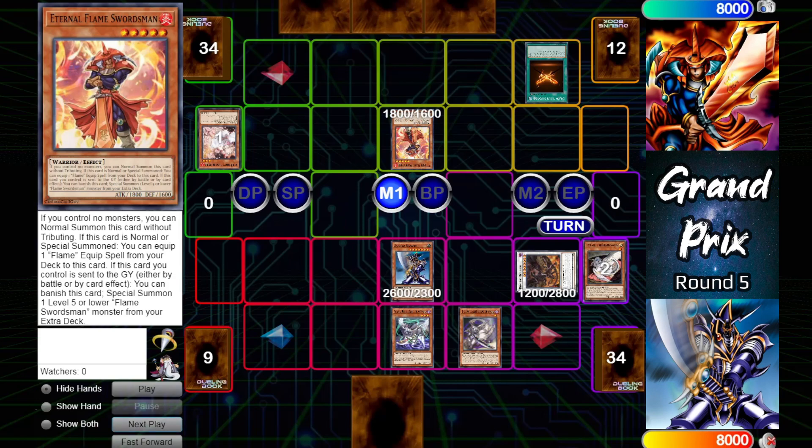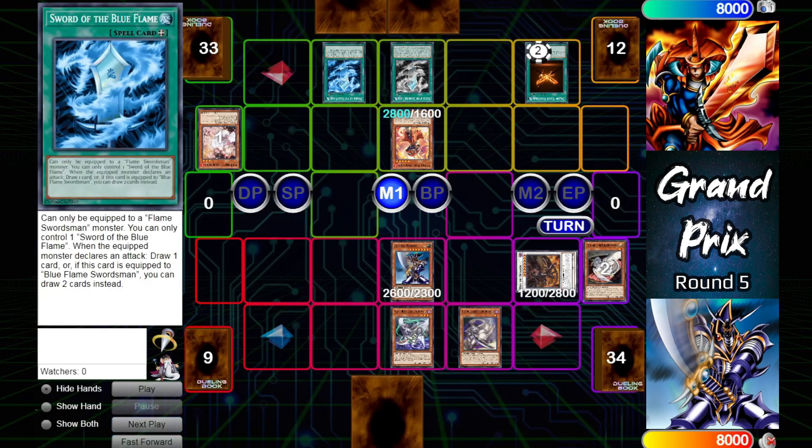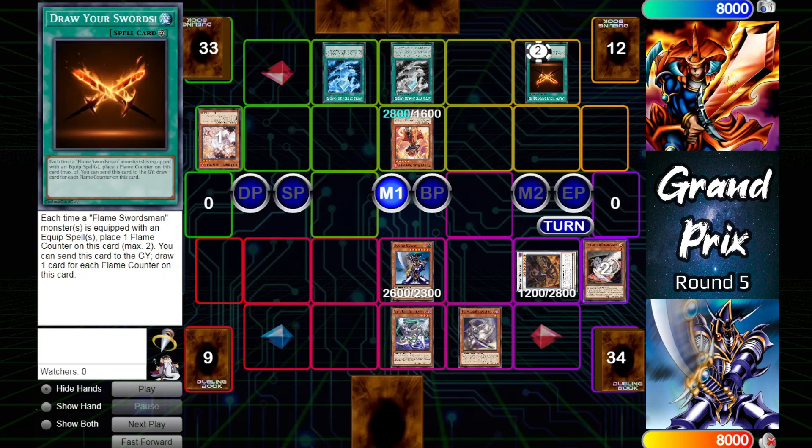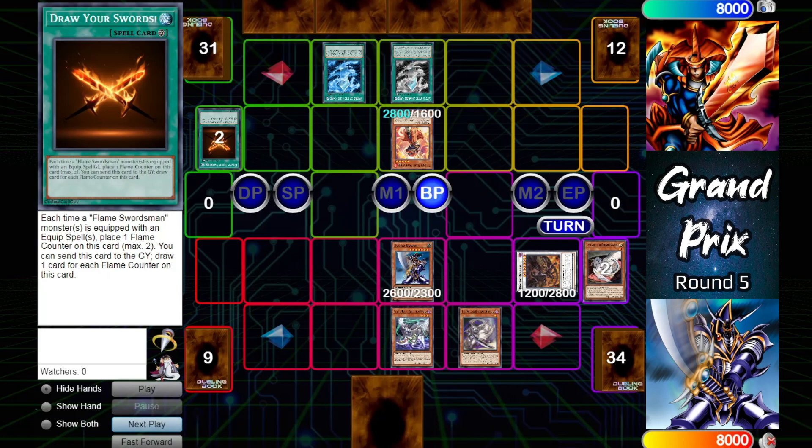Flame Swordsman opens up with Draw Your Swords and will normal summon Eternal Flame Swordsman, equipping it with Colorless Flame from the deck and then a Blue Flame from the hand. That puts two counters on Draw Your Swords; sending it to the grave with two counters allows Flame Swordsman to draw two.